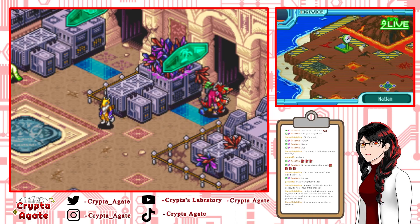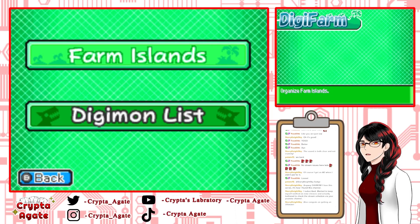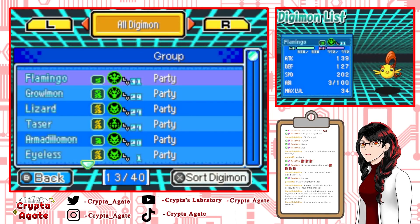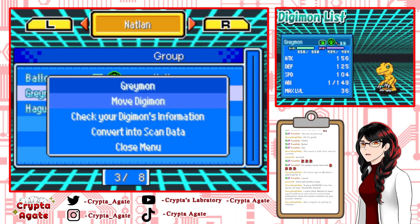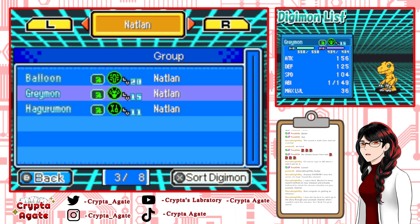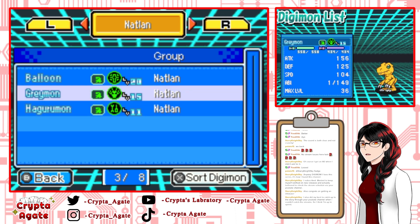I grabbed the cheapest tool I could from Andromon. Not gonna lie, manually repairing digiplates is probably my least favorite thing to do, because it's kind of difficult with these controls. Balloon is working his way up. I ended up converting another Greymon — well, he's Agumon — and de-digivolved him a little bit because I wanted to digiload him onto our GeoGreymon, but then I forgot about him. I'll figure that out later.